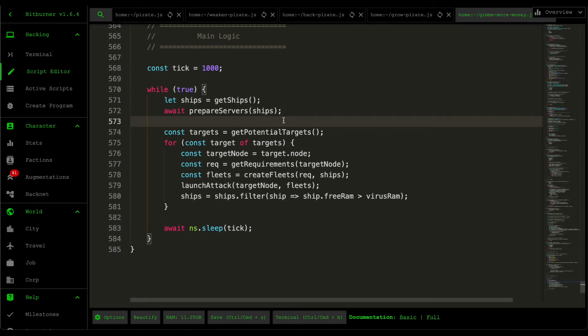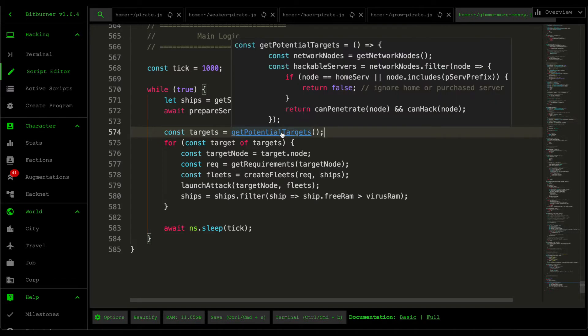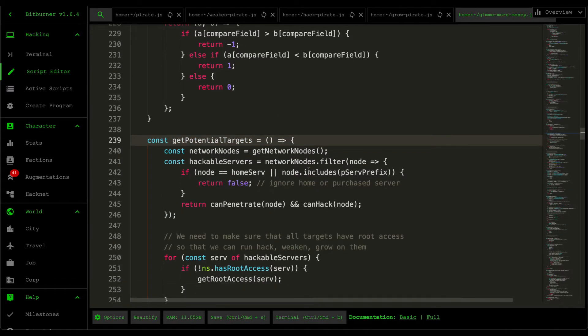Hello and welcome back to some more Bitburner. In the last video I covered the 'get ships' portion of the give-me-money script. If you have any questions feel free to leave comments down below and I'll make sure to answer them whenever I have time. In today's video I'm going to be covering the 'get potential targets' function, which is somewhat complicated, so hopefully my explanation is much more clear this time around.